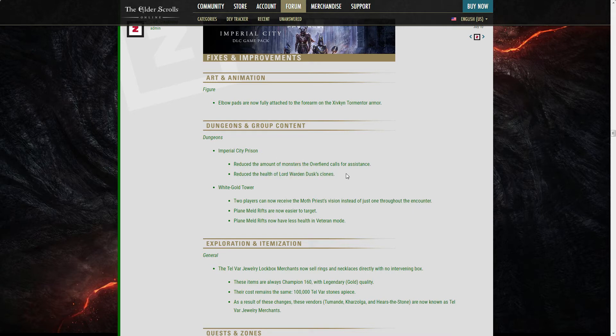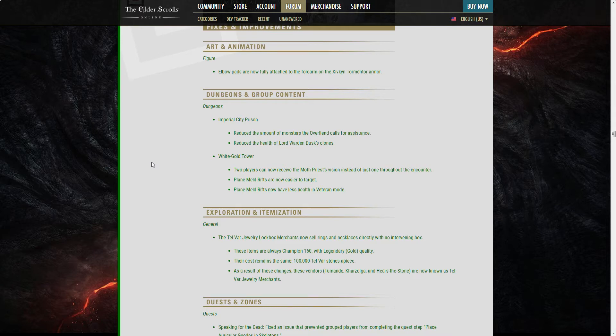White Gold Tower changes: reduced the number of monsters the Overfiend calls for assistance — good, it was annoying since they're all mages who run back even when taunted. Reduced health of Lord Warden's clones — it was the easiest phase of the fight, so I don't know why they changed it. Two players can now receive the Maw Priest vision instead of just one, so two people can close the portals. Plain metal drifts are now easier to target and portals have less health in veteran mode — they're basically babysitting people. White Gold Tower portal closing was already really easy.